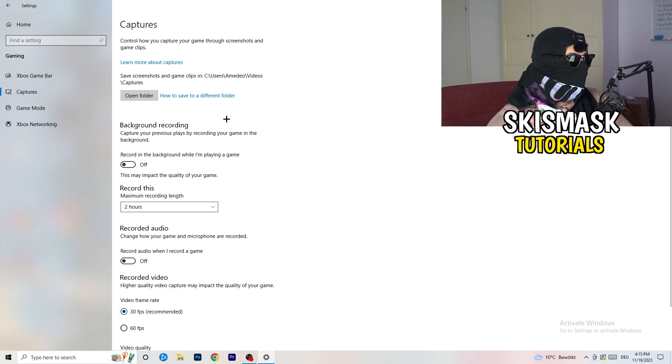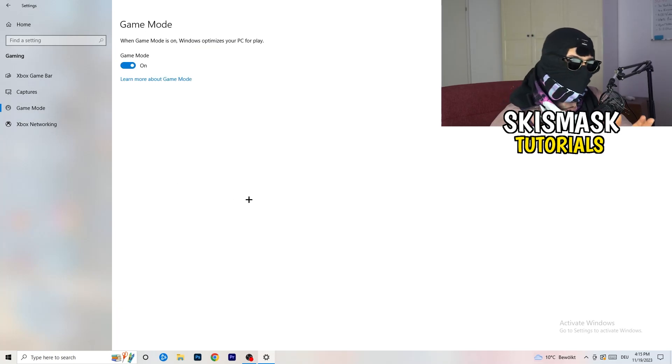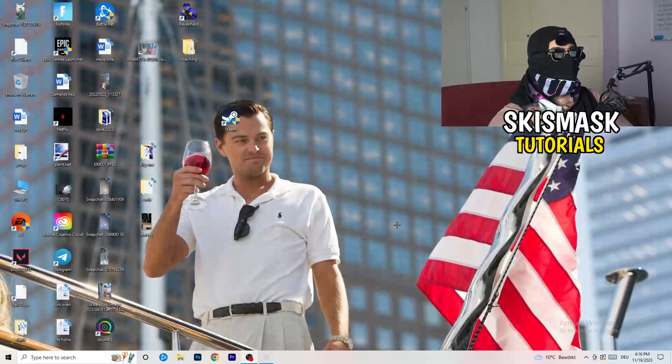Go to Captures and turn off background recording — you don't want to record while gaming, especially on a low-end PC. Also turn off recorded audio. Then go to Game Mode — some people say turn it on, others say turn it off. You need to check it for yourself, since every PC is different.